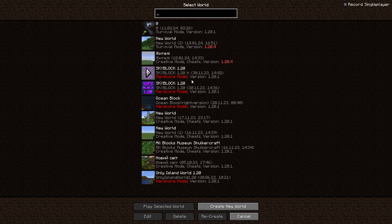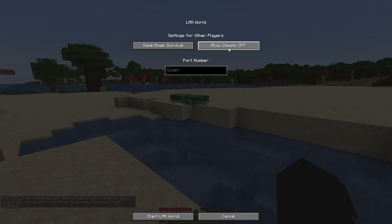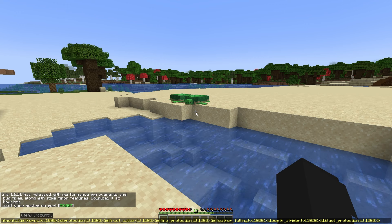In order to get them, we need to be in a certain world. Let's go to this one. Next, we need to click on Open to LAN in the settings, then click on Allow Cheats, and Start the LAN World. Now press the T button to open the chat, in which we will insert the required command, which you can also find in the description. And after we press Enter, God Boots will appear in our inventory.